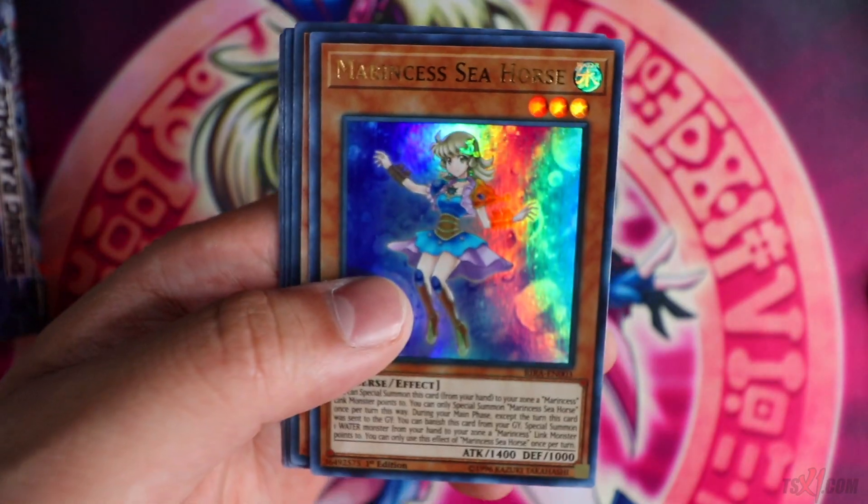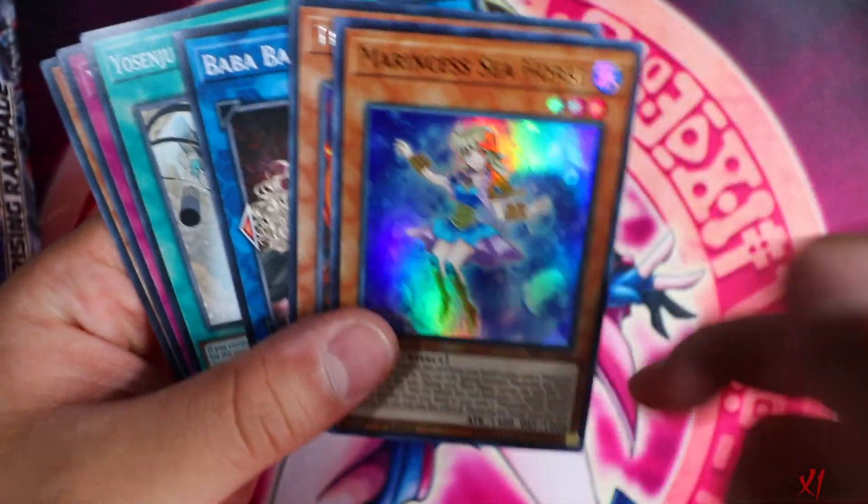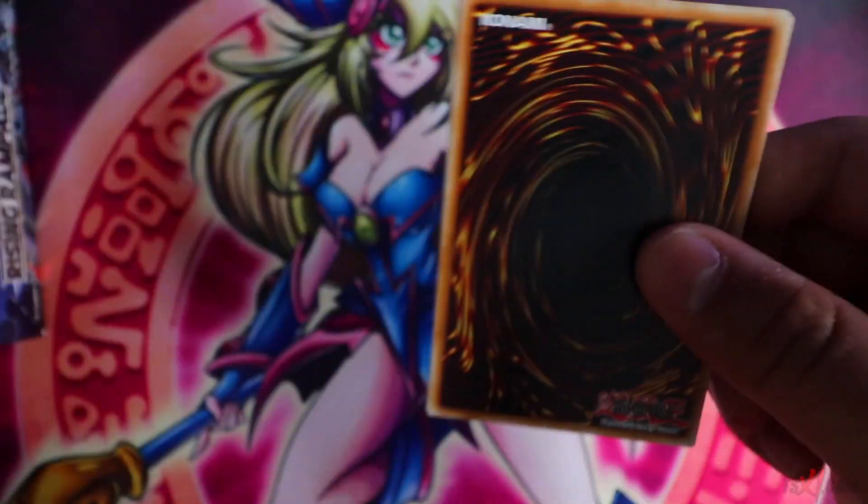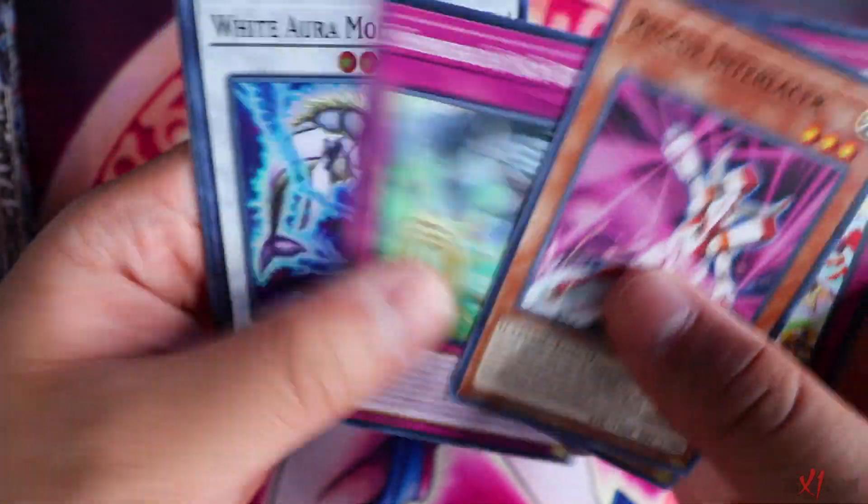Marin says Seahorse — this is the card that also comes as a Prismatic Rare, which is pretty nice. And I'm pretty sure they're gonna implement this with every other set as well, which is gonna be nice moving forward.